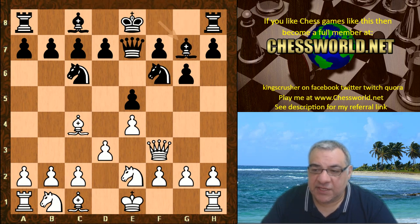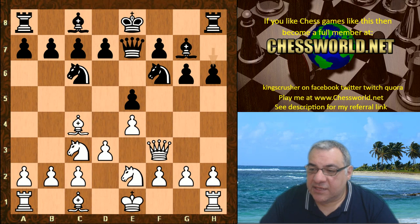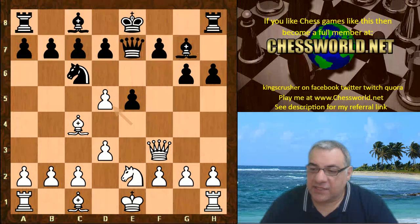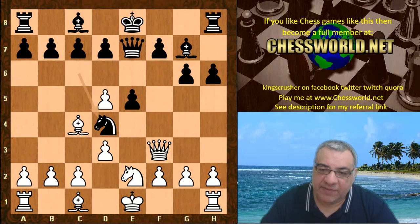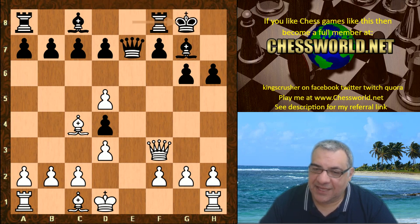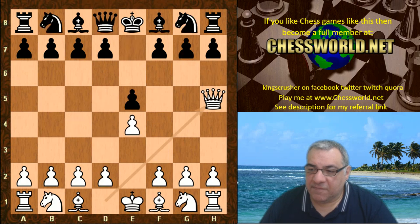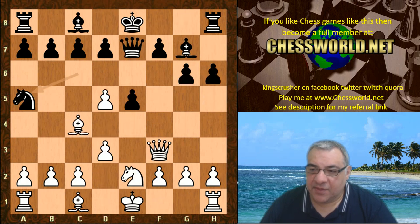Knight f6, d3, Bishop g7, Knight bc3 - White has a good grip on the d5 square. h6, Knight d5, Knight takes, e takes, and here it seems Knight d4 might be a good idea for Black to maintain equality. It seems Black is at least equal anyway. But here Knight a5 was played, and it allows Magnus to play a nice little tactical move.